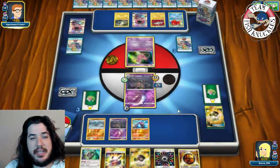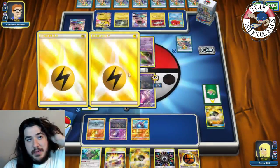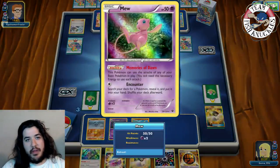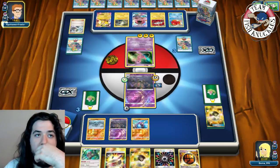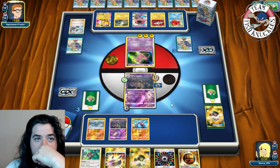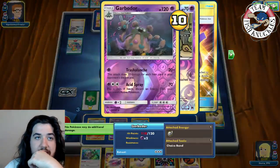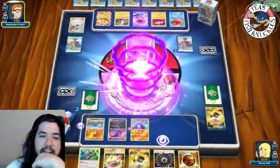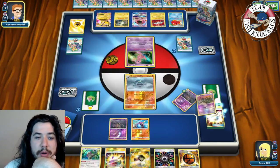Opponent has a Guzma in hand and a Pikachu GX coming down to the field with 130 HP - easily knocked out by Crowbombable or Garbodor. Magnetic Circuit puts energies on Mew going for a knockout. We can punish the Mew this turn with Crowbombable. Opponent swings with Overspark doing 150, knocking out our Garbodor for weakness - 300 damage! Going down to two prize cards.